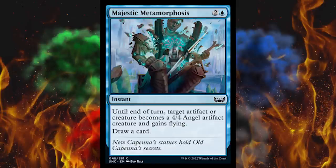Next up, Majestic Metamorphosis — it's a three-cost blue instant. Until end of turn, target artifact or creature becomes a 4/4 angel artifact creature and gains flying. Draw a card. So it's like Ensoul Artifact but not as good, but still really good. Obviously you would just target a treasure — this isn't one of the typical treasure colors, but it looks decent.